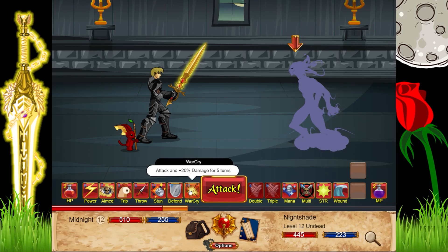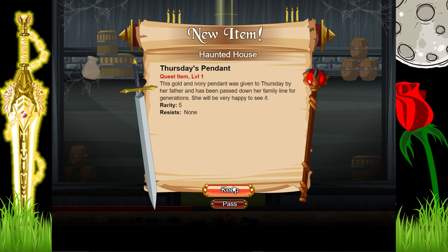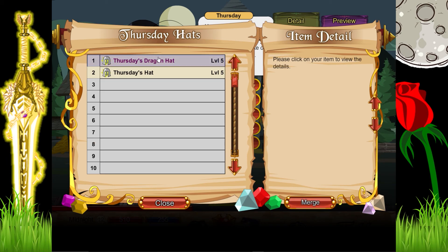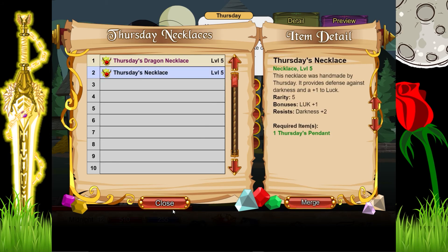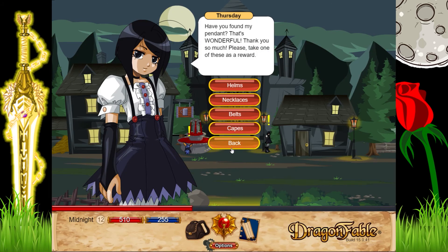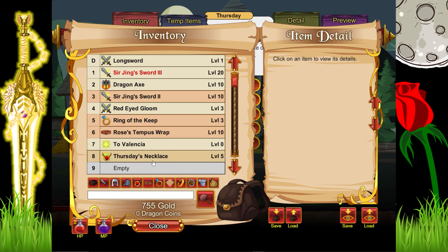Nightshade is the thing that's been haunting Thursday's house. This boss has quite a lot of HP but easy resistances and not very good damage — same old stuff. We defeated them and got Thursday's Pendant. We can trade this for quest items: Thursday's Dragon Hat is for amulet players, there's a pendant giving charisma +1, and armor with resistance to darkness. We'll just grab a necklace since we don't have one — it doesn't really matter.